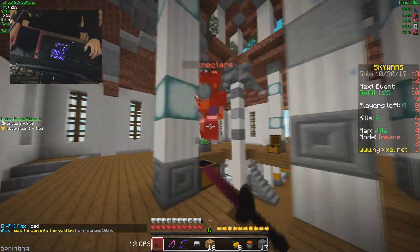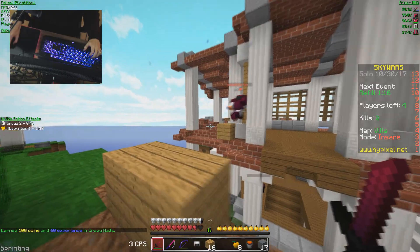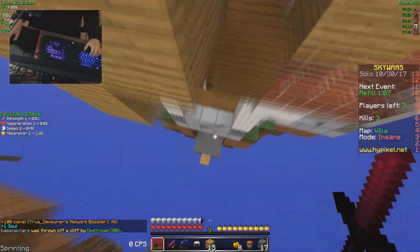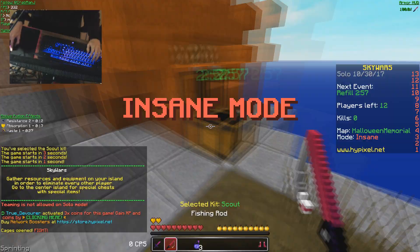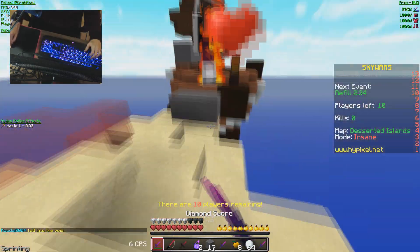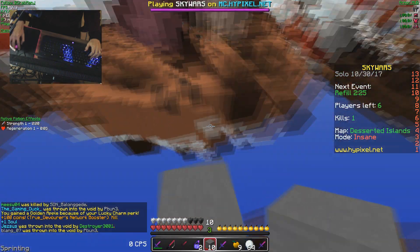Oh dude, this guy's insane. Oh he's falling down — get out of here! That was a really interesting first game. Alright, I'm gonna try to jitter click for most of this video, we'll see how that goes. Oh my god dude, that was absolutely insane, I did not even mean to jump there at the end.